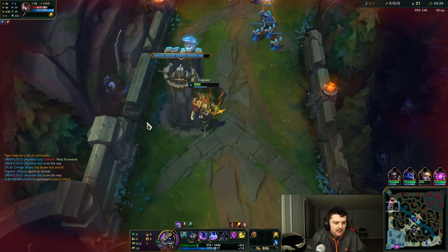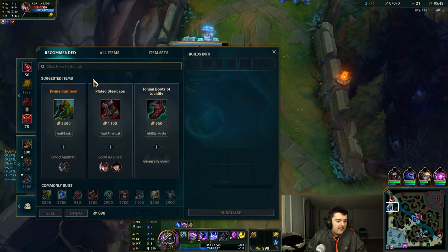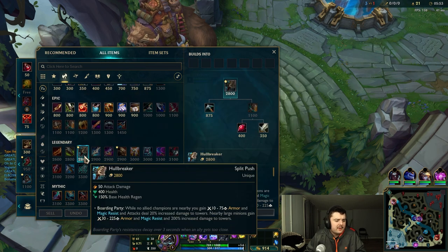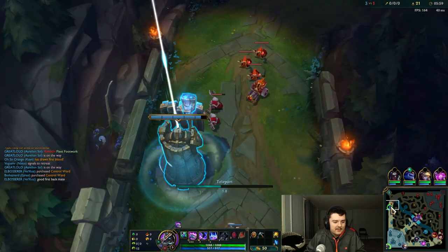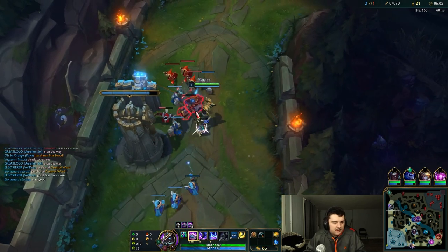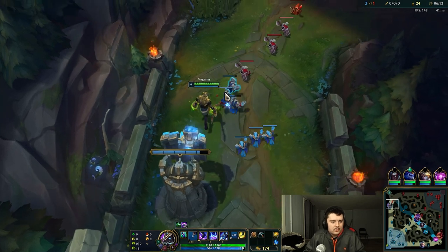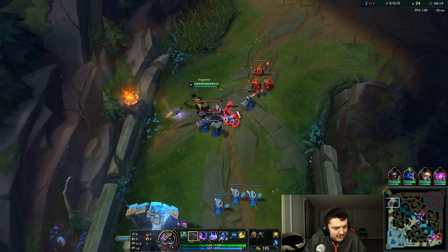I'm actually going to back here and buy my first item because I've got 890 gold and I need 875. Depending on how healthy you are, you can stay longer, but we're not gonna get Plated Steelcaps first — we're not even getting a mythic item first. We're getting Hullbreaker. Hullbreaker is the key to this build. We're gonna use our TP to get back to lane and try to get all these minions — I should have used it a little bit earlier, that's my bad. We're gonna get this cannon minion with our Q.